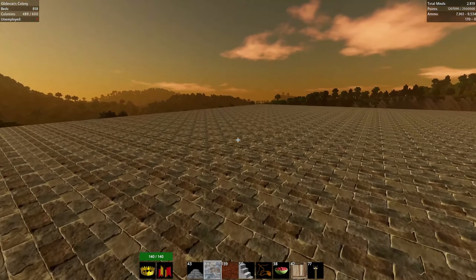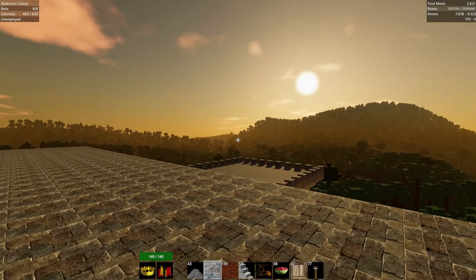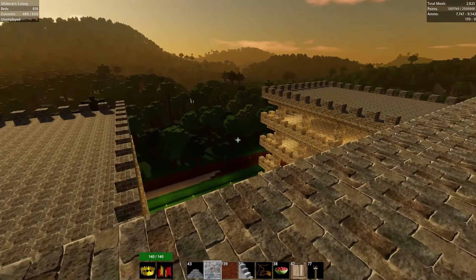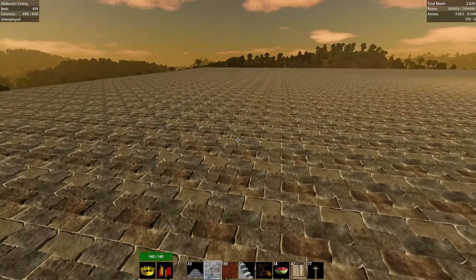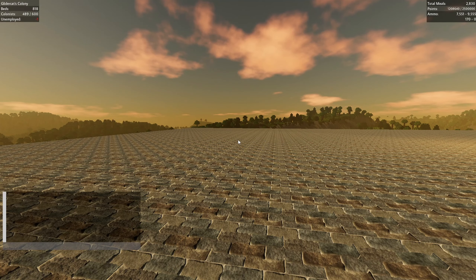Hey everybody, this is Glider Cat and it's time to play. We are back in Colony Survival watching the sunrise. At the top of this episode, I thought maybe I would set the flight mode on and we could take a look at where the castle's at.